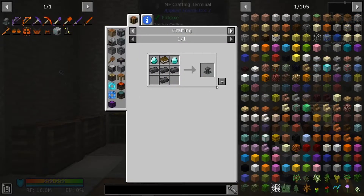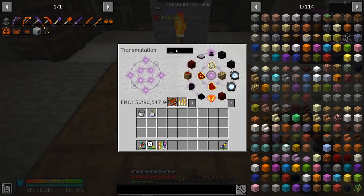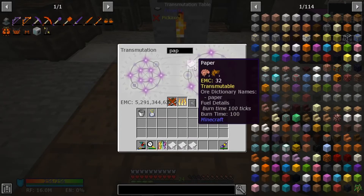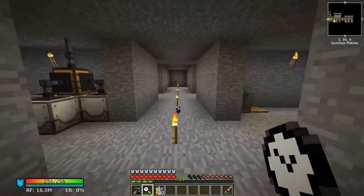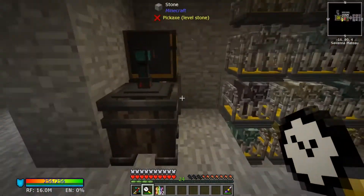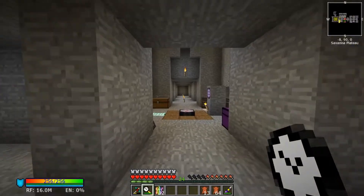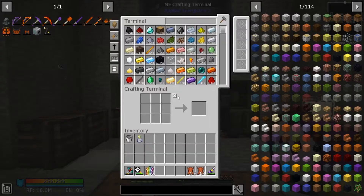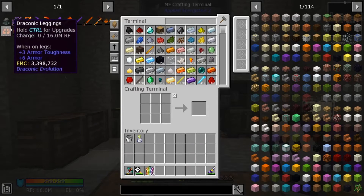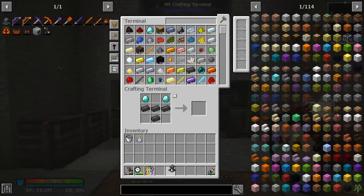I think we can just straight up craft this. I need a book — for a book we need paper and leather. I do have paper here, let's get three stacks of that. And leather, we do have here next to our cows. We're going to need a lot of leather as well for our book and coils that we have to use on the enchanter. Yeah, we've got a book and we've got an enchanter.